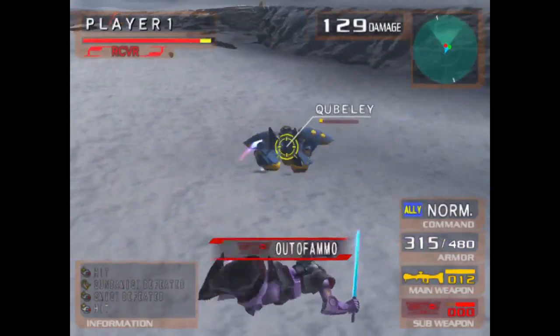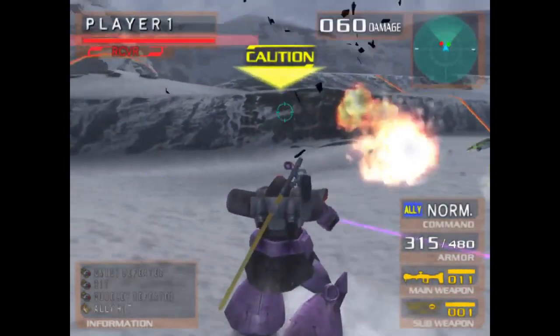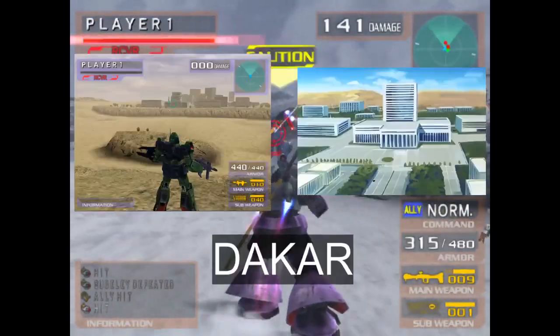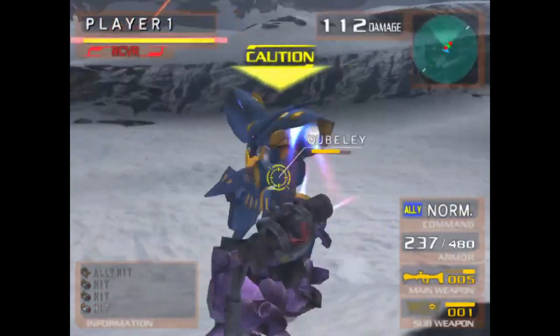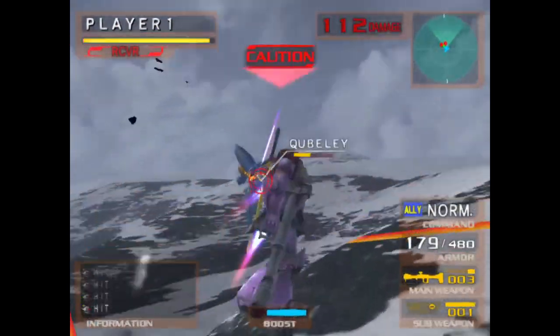Its sequel, Gundam vs. Zeta Gundam, basically took the stuff from the previous game but added much more. The addition of Green Noa, Hong Kong City, another Jabrow stage, the Kar, and so on wasn't that surprising, and the whole roster being playable regardless of the team you picked was a welcome change too. New stages, new mobile suits — nothing out of the ordinary.